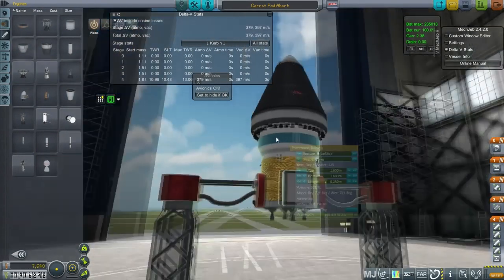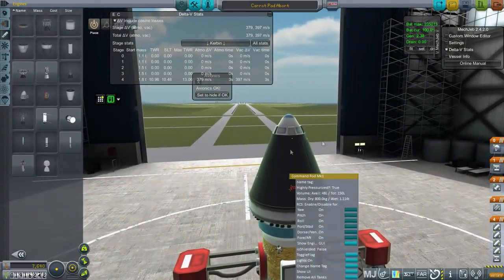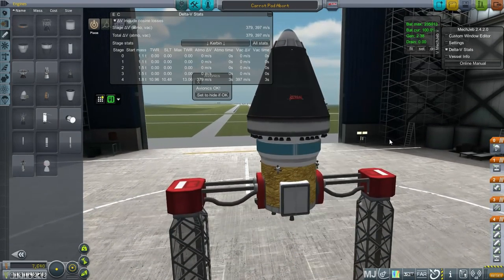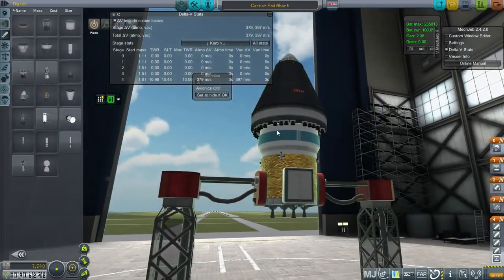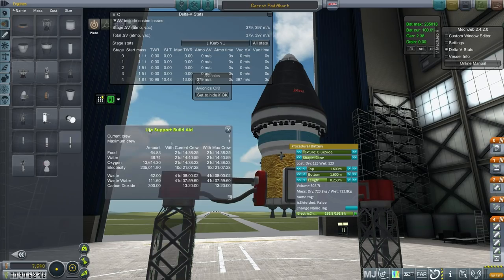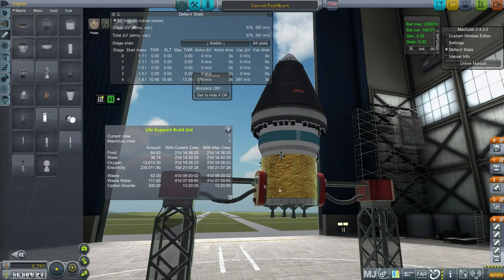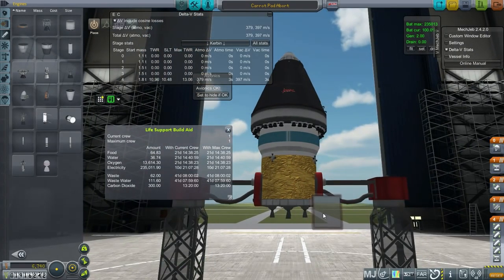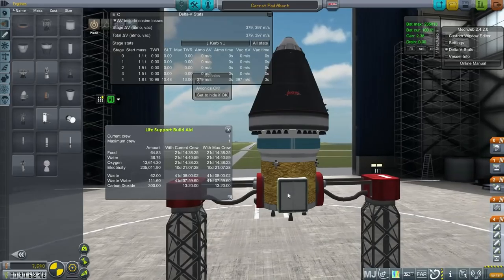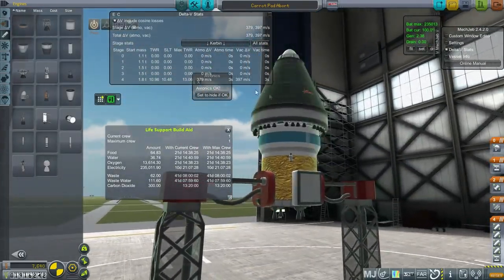Let's go through all the other features because there are a lot. The pod is still configured to hypergolics because there's no way to configure it to MMH/N2O4, but its own thrusters use hypergolics which is less efficient though probably safer for the Kerbal anyway. Here we have a very very large battery because we don't want to run out of electric charge — TAC Life Support says 10 days just on the battery, so we don't need solar panels.